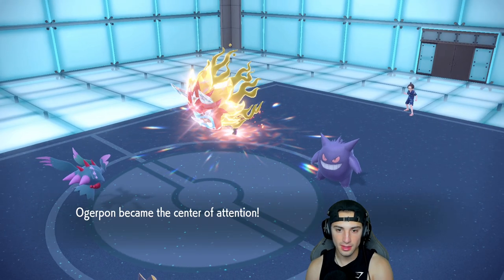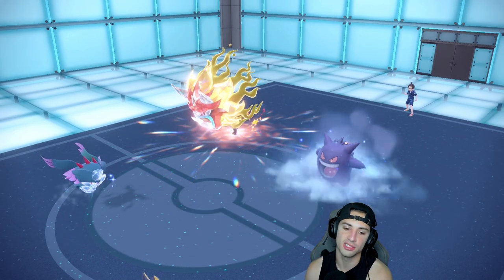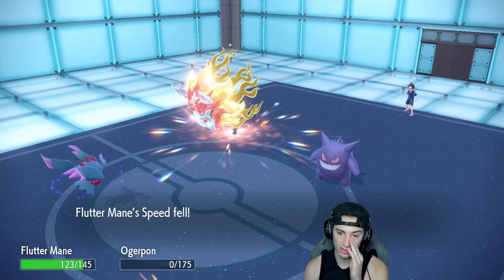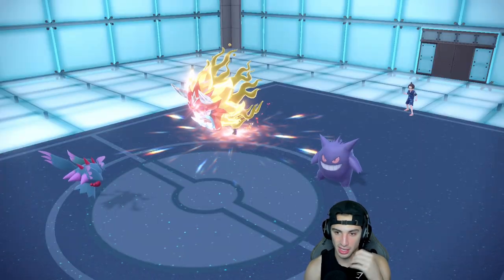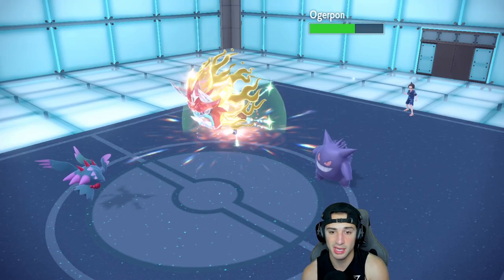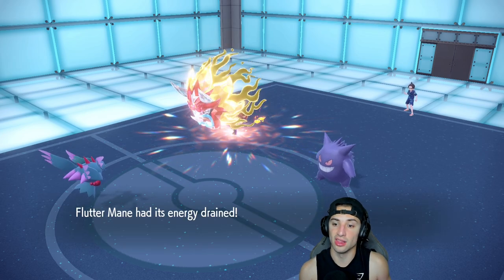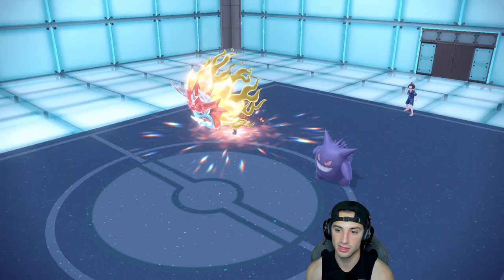They have Icy Wind — oh you little booger, that hurts. Now I wish my Flutter Mane speed was maxed out, that would have been beautiful. But they had Horn Leech and that KOs me too, so they're back up to full HP. I really like Landorus in the back end. As long as Gengar isn't Choice Scarf, we should be fine because I can bring out Landorus, outspeed, and one-shot both Ogrepawn and Landorus.